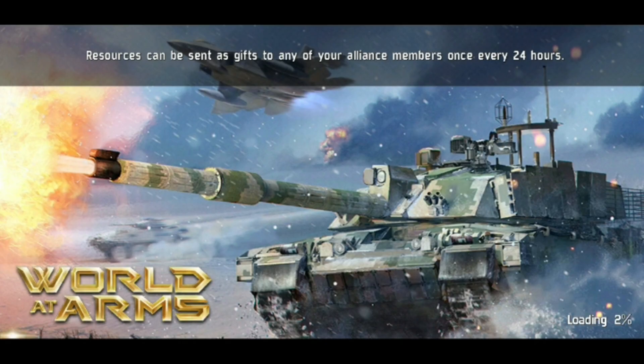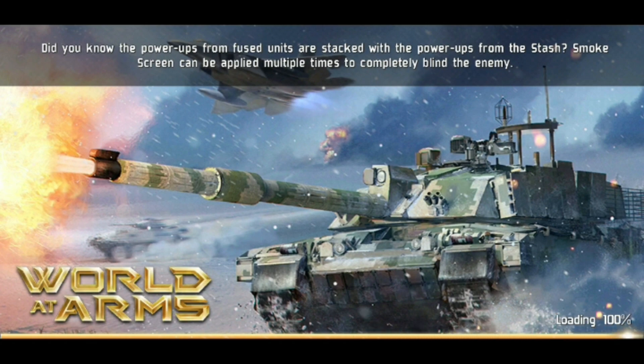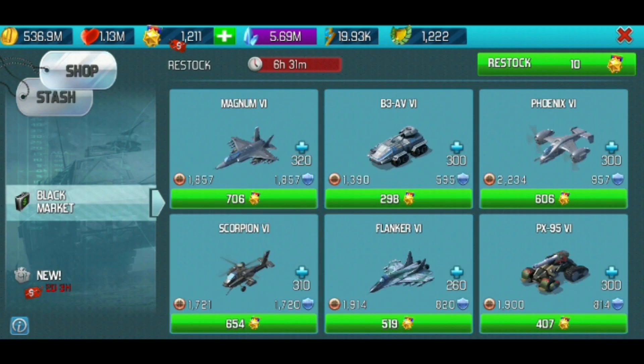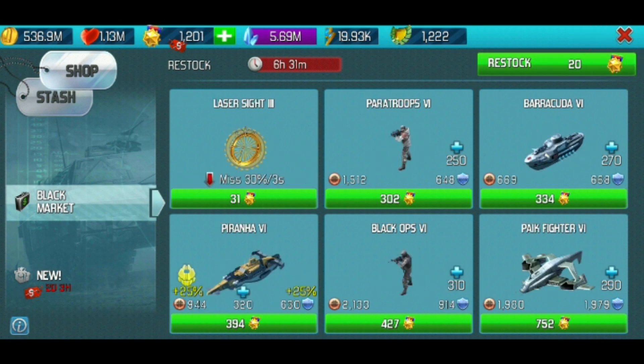I'm doing this as a Discord-only video for anyone who needs it. Head into the game and click the Shop button so we can see what we have in the Black Market. Unfortunately, I have nothing you can buy with Glory, so I'm going to have to click the Restock button on the top right for Gold Stars.